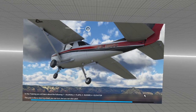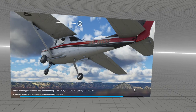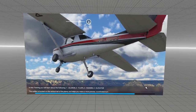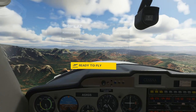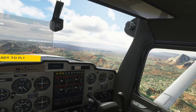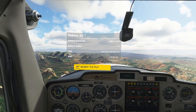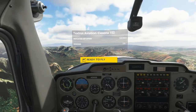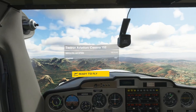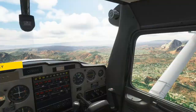We'll see how the controls function without being able to see them because we've got a headset on. I did have to unbind the elevators from the joystick because I hit a button and the plane started pitching up violently even when the stick was centered. So here we can look around — we haven't started yet, we pull the trigger to start flying.